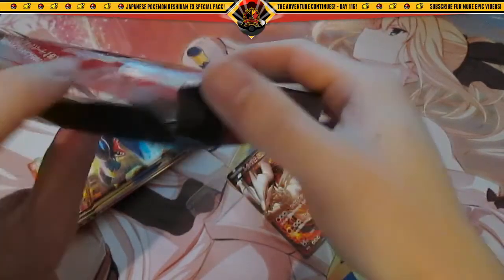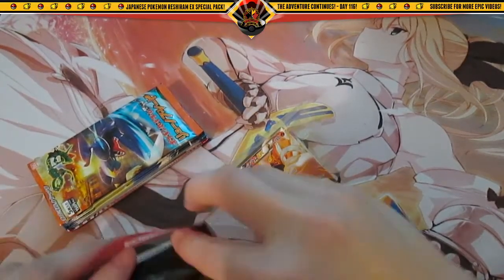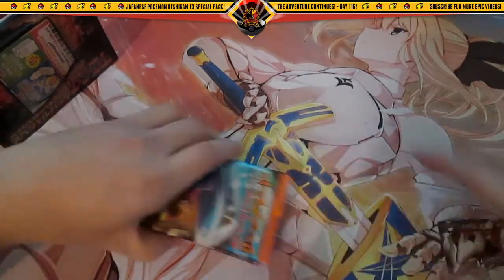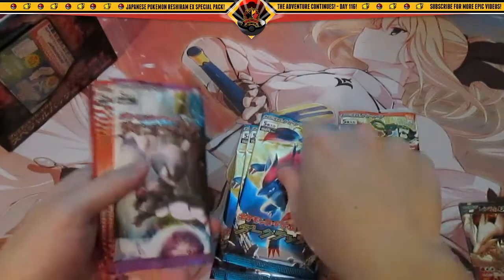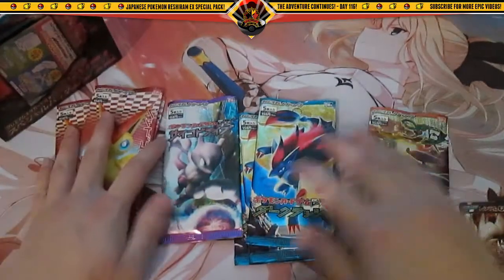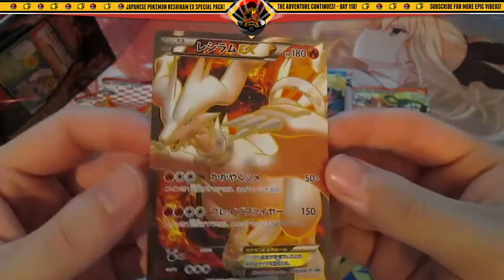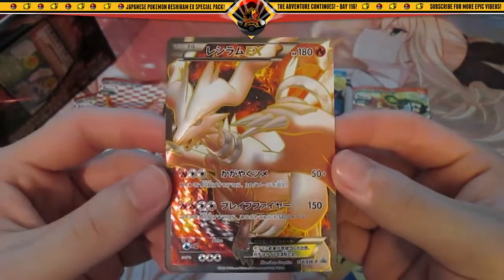Alright, so we got our packs right here. We got one Dragon Blast, three Dark Rush, one Psycho Drive - oh, Psycho Drive, that's cool - then three Red Collection. Hopefully we can get something awesome out of these eight packs. Like always, show off the promo card first: freaking amazing Reshiram EX full art, very cool.